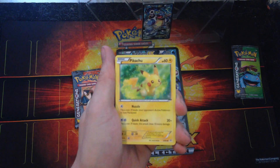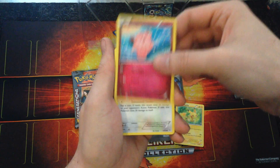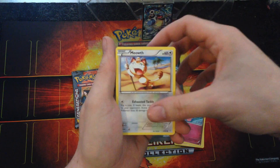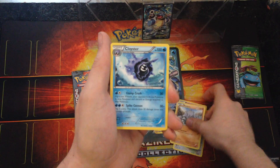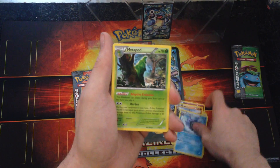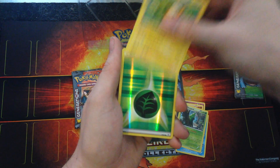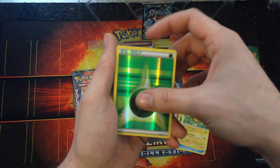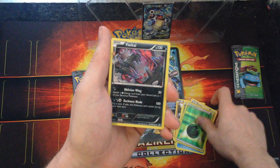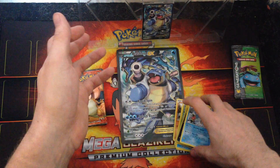So we'll start with Pikachu. Clefairy. Meowth. Rhyhorn. Cloyster. Metapod. Radiant Collection Raichu. A Reverse Holo Grass Energy. A Florette from Radiant Collection. And the Rare — a Gyarados non-holo.